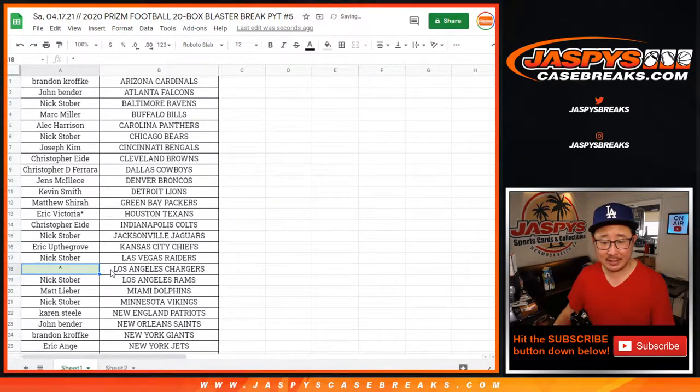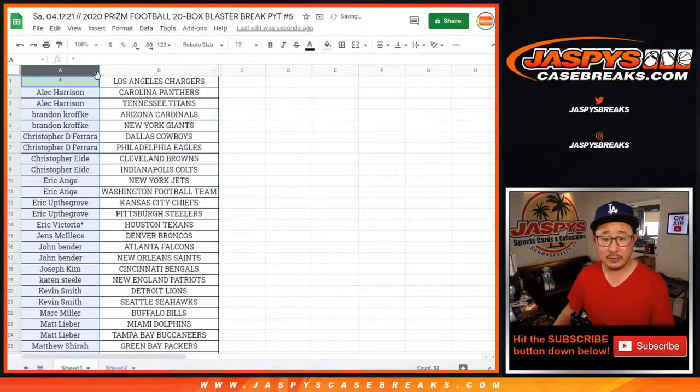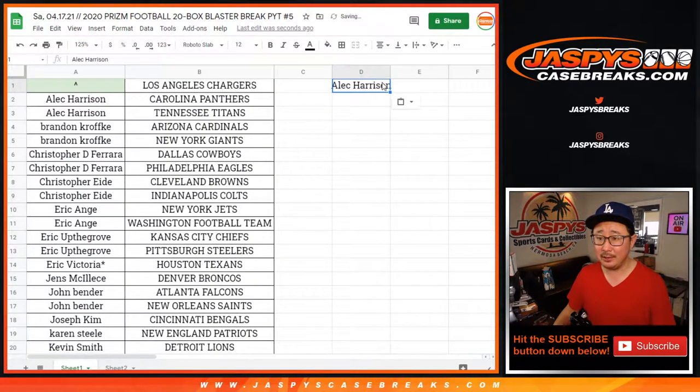All right, let's sort this out right here. So that's the spot we need to give away. Let's sort by column A by first names right here. And again, if you bought at least two teams like Alec did, you get an entry.